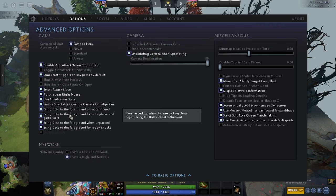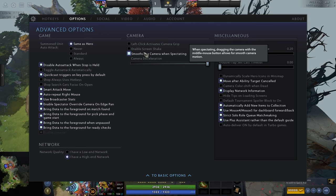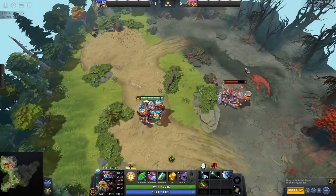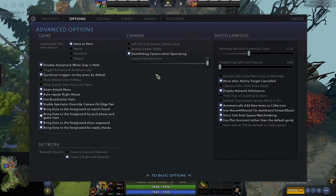There's some quality of life stuff here. Enable screen shake — I would definitely turn this off, because it makes the screen shake when you get stunned and is very distracting. Most people have screen shake off in games, and I'd recommend having it off. Smooth drag camera when spectating makes camera movement smooth instead of janky when spectating — this is for cinematic use like casting; I wouldn't bother with it if you just want to play the game.